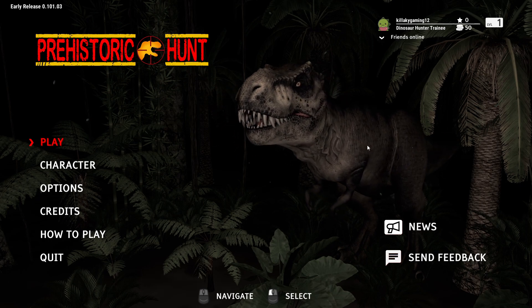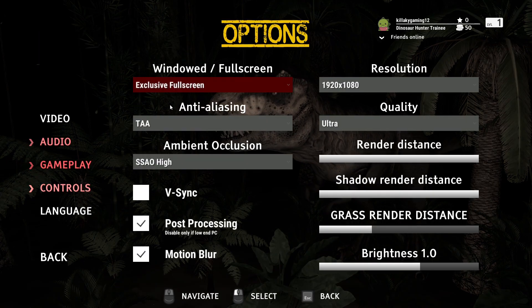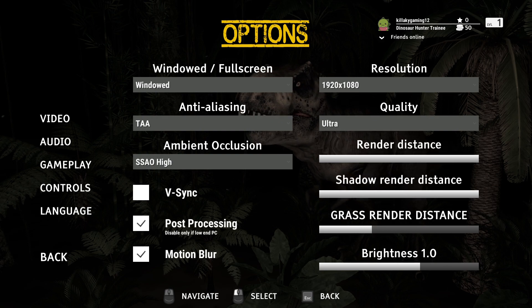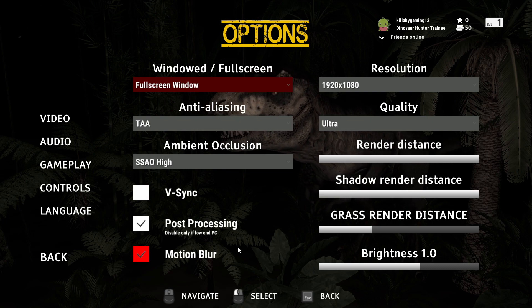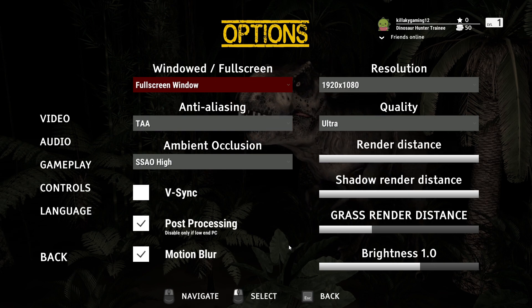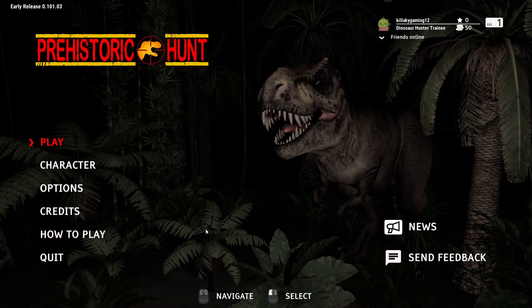Since I have two monitors, I have this game on my left, which is not correct. So I need to go to options and then do windowed so I can slide it over. If that's happened to you, that's how you fix it. While we're in options, this is what I have. My PC can handle it, but some others lag a little bit, so you might need to lower your settings or quality.